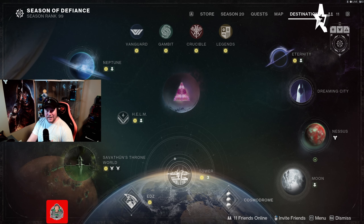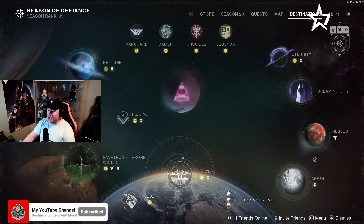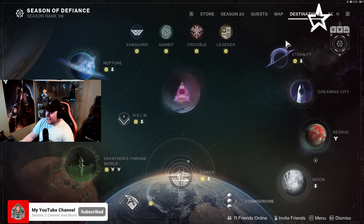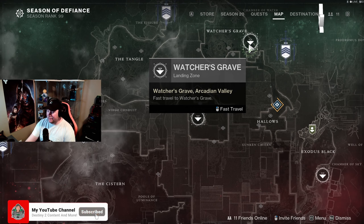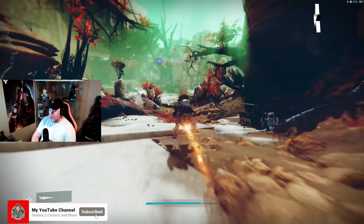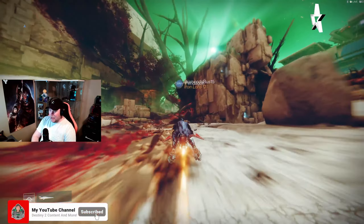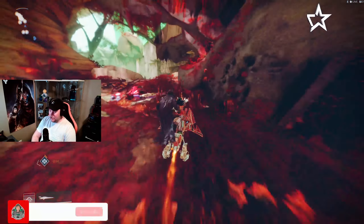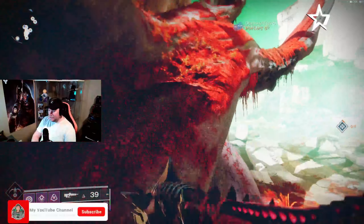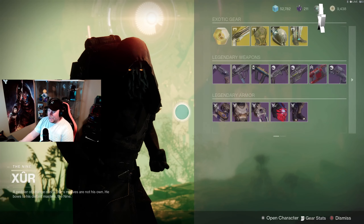Alright, hello everybody and welcome back — it is that time of the week again for Xur's location. This week you're going to head on over to Nessus. Once you're on Nessus, head up to the top to Watcher's Grave. From there, jump on your Sparrow and head straight across the map. In the distance you'll see a tree with no leaves on it. Head over towards the base of that tree, jump off your Sparrow, and head up the tree — and once you're here you'll find Xur this week.